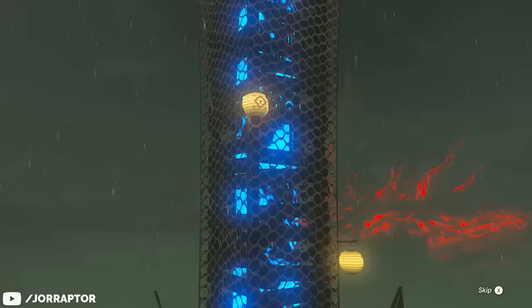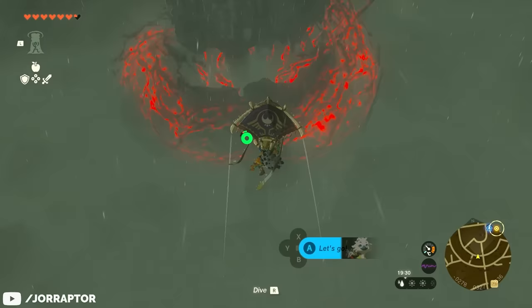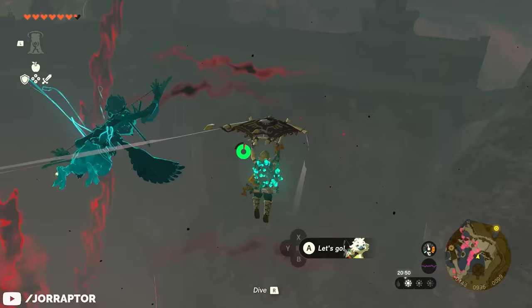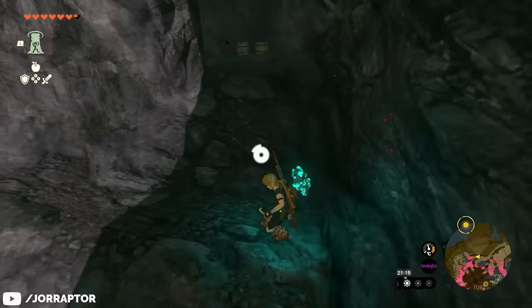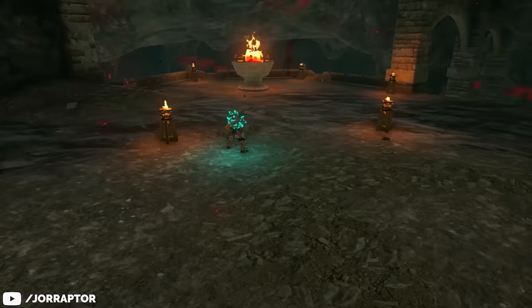Then head back towards Hyrule Castle — either use the tower and glide there or walk back following the road. Once you get past the first gatehouse where you met the captain, glide to the other side, walk across the ledge, and drop down. You're now at the entrance of a well-hidden cave. Continue inside until you see a circle of torches — use these to light an arrow on fire, then shoot the big brazier in the middle and a chest containing the Hylian Shield will appear from the ground.